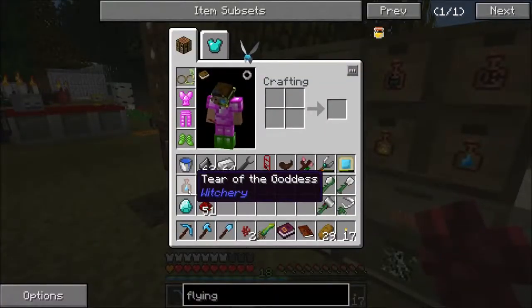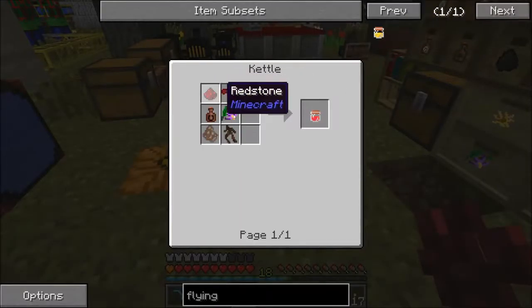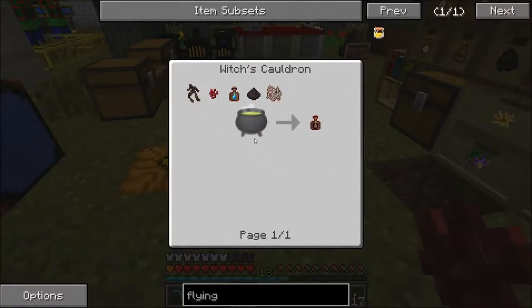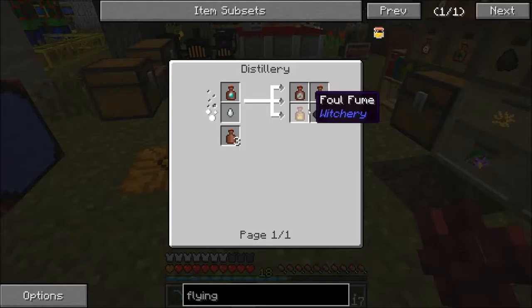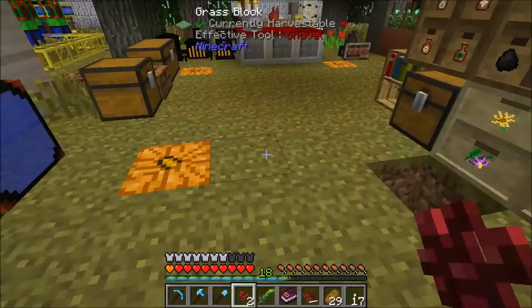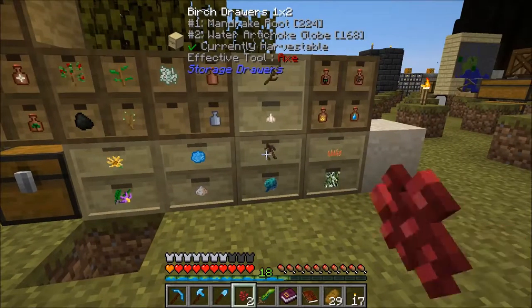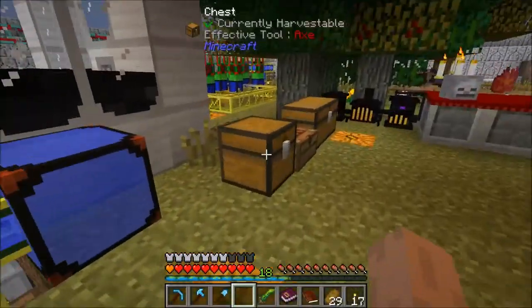Apparently I have a tear of the goddess. This is what happens when I don't plan ahead. That's right — I need a diamond vapor to get the evil. So: tear of the goddess, we got one of those. We're going to need one of these. So it's mandrake, nether wart, tear, evil, and then extremus.